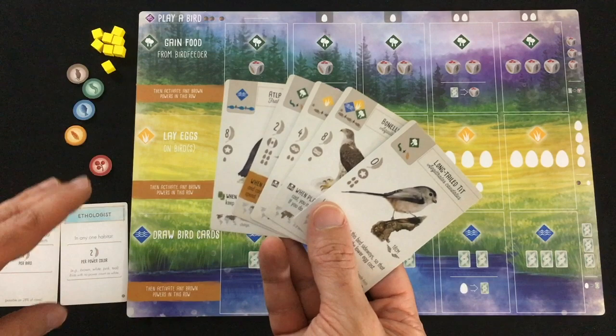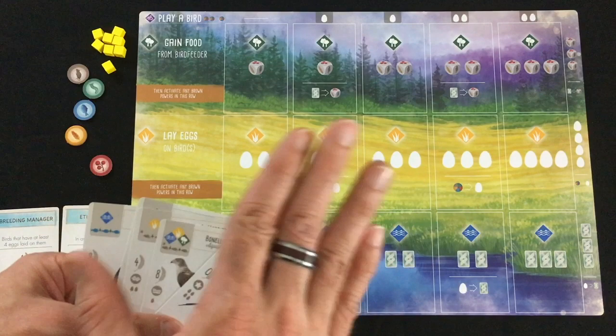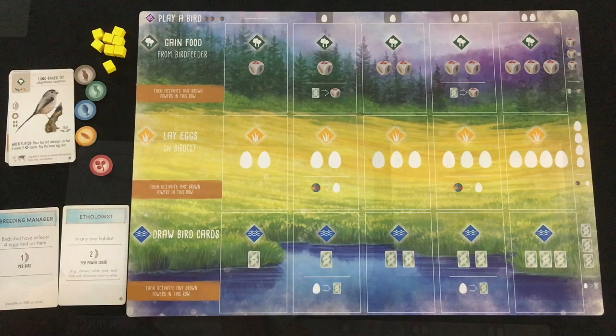Technically part of setup is choosing which birds you want to keep. For each card you keep, you have to discard one of your starting food tokens. You also pick just one bonus card to retain. But that's really going to be the beginning of our strategy, so I'll leave the player setup there for now and get to the other stuff.